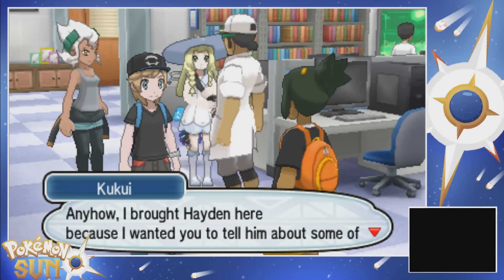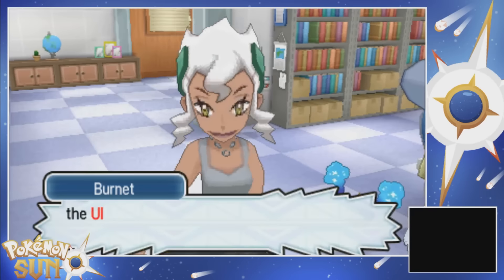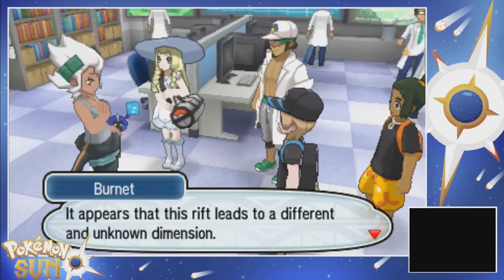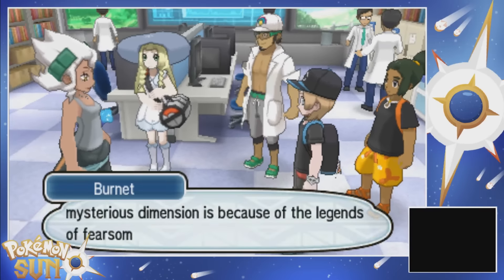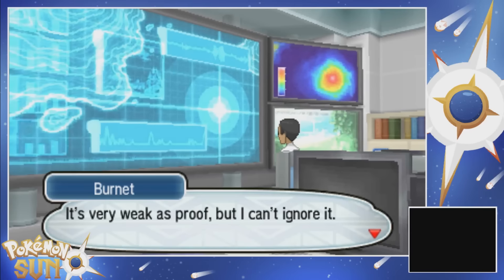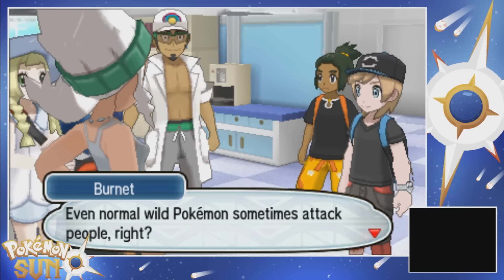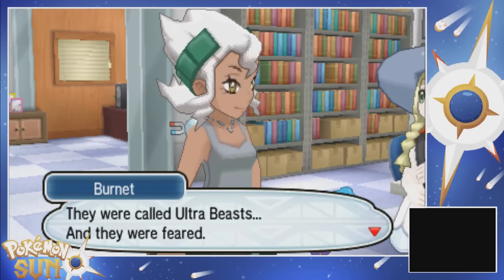Anyhow, I brought Hayden here because I wanted you to tell him about some of the mysterious phenomena here in Alola. I'd be happy to. The mysteries of Alola - you've got to mean the Ultra Wormhole. In red and everything. It's extremely rare, but sometimes a hole opens in the sky over Alola, and it appears that this rift leads to a different and unknown dimension.